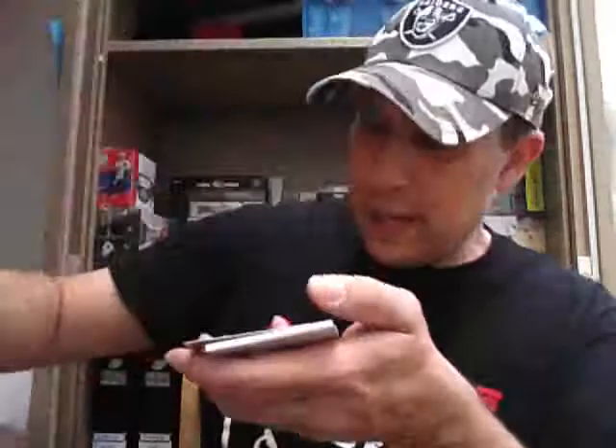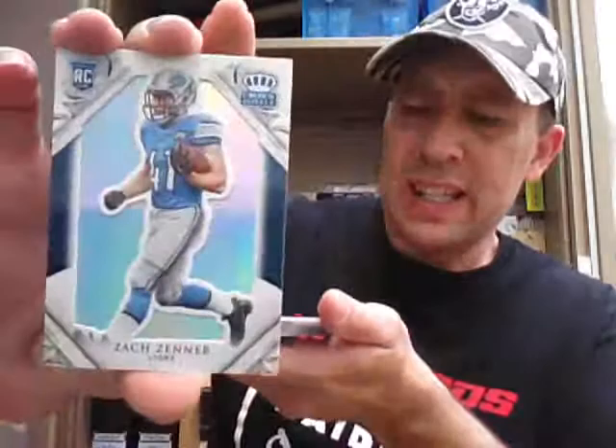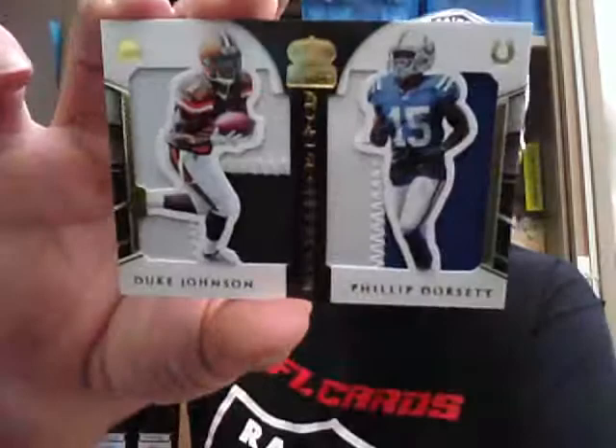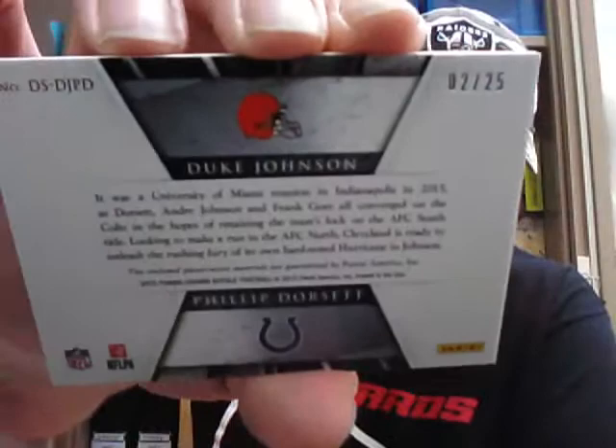Every pack will have an App card or Kid Reporter card. Ryan Tannehill base, Josh McCown base. There's a Ribbon card — Matt Stafford for the Lions. There's the App card. I've got a Rookie Zack Zenner for the Lions. And the hit in this one, numbered 2 of 25 — unless you've got both teams it'll be a random. Duke Johnson and Philip Dorsett Dual Jerseys — nice patches as well. Dual Silhouette Rookie Jersey cards, numbered out of 25.